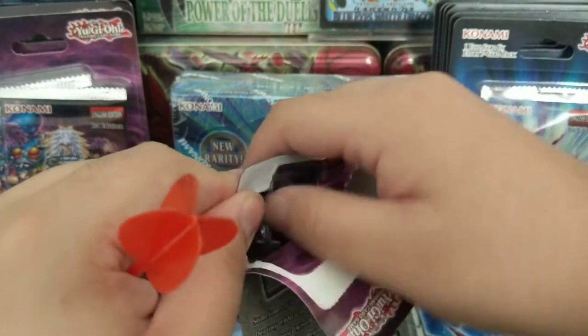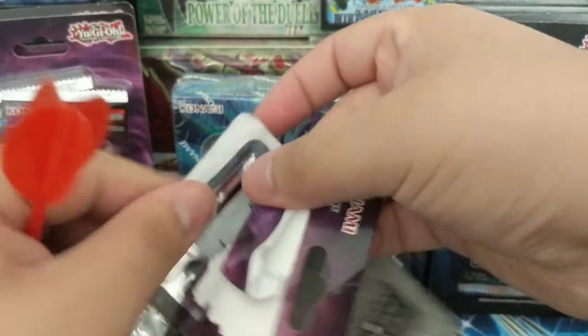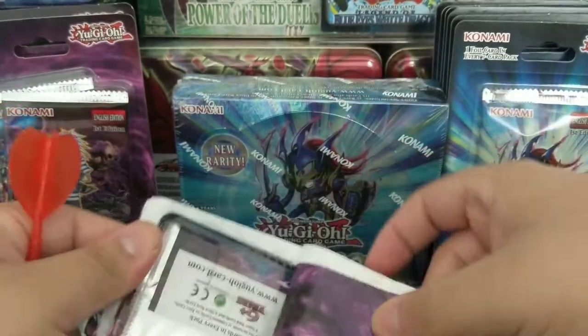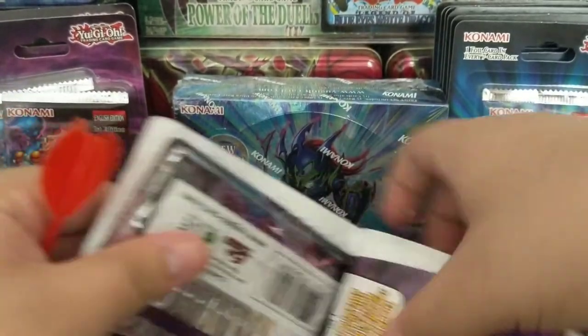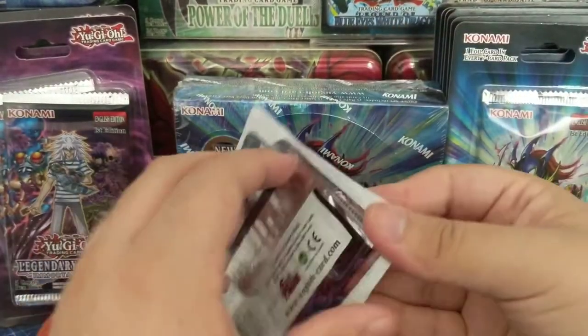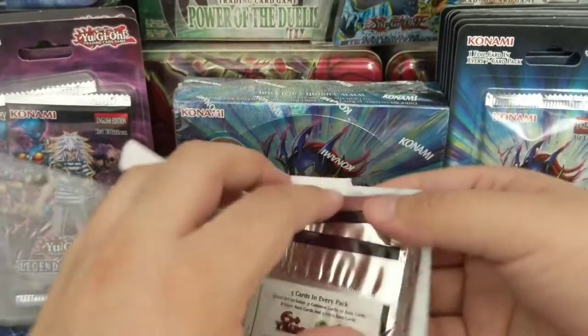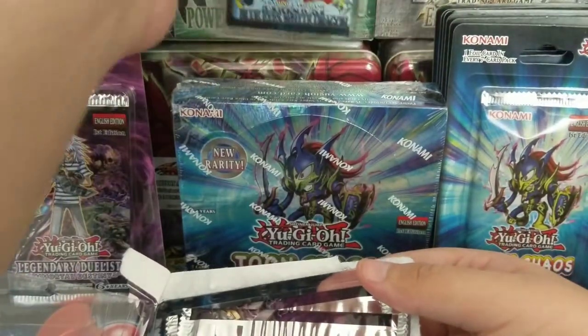They still carry some older blisters, but they kind of sold out of Immortal Destiny. I should get a trash bag for this — it's with the casing. Okay, I gotta be more careful.